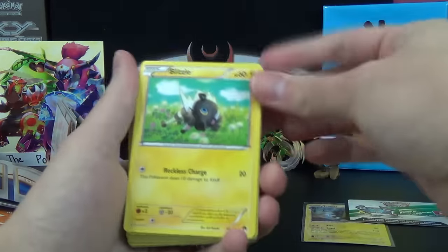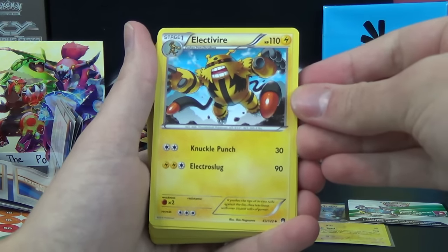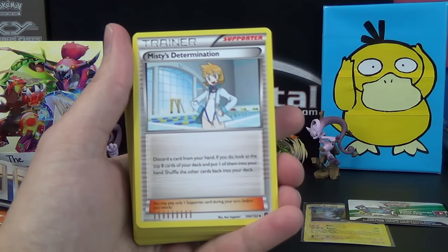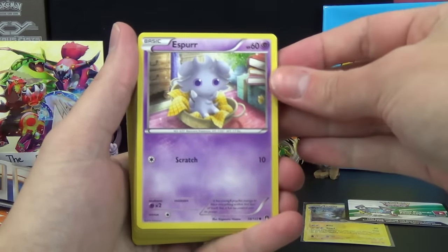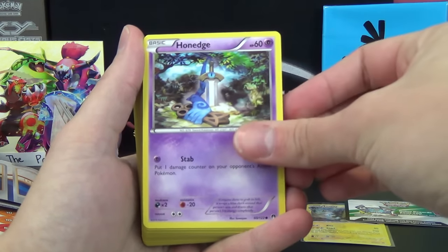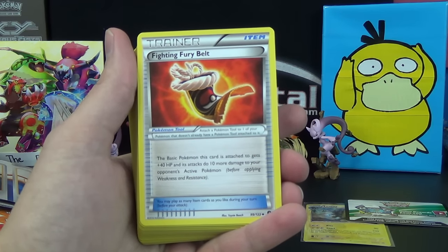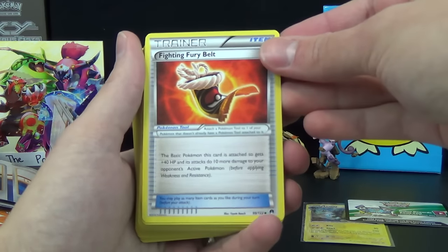Some energies. We've got a Blitzel, and probably all the Pokemon in this theme deck will be from Breakpoint. We have Electivire with Knuckle Punch and Electro Slug. Misty's Determination — discard a card from your hand; if you do, look at the top eight cards of your deck and put one of them into your hand, then shuffle the other cards back. Esper — very cute artwork, Scratch is the only attack for 10 damage. Honedge with Stab — put one damage counter on your opponent's active Pokemon. Fighting Fury Belt — a lot of demand on this trainer in this set. It's a Pokemon tool: the basic Pokemon this card is attached to gets plus 40 HP and its attacks do 10 more damage to your opponent's active Pokemon. I think this is going for multiple dollars per copy right now.